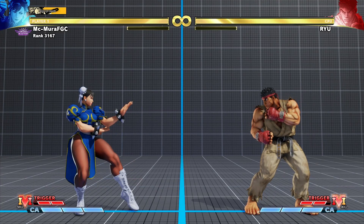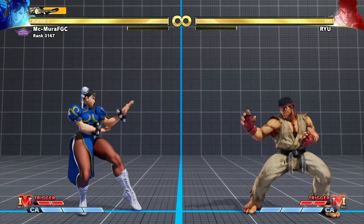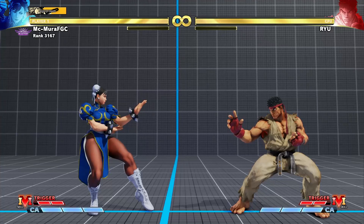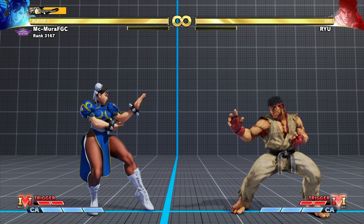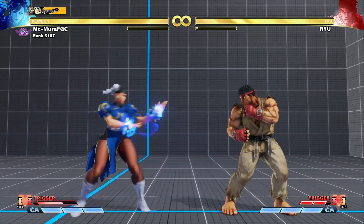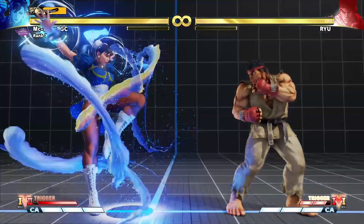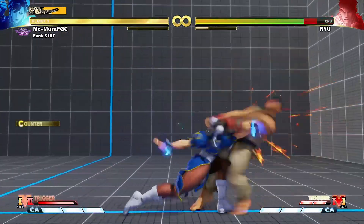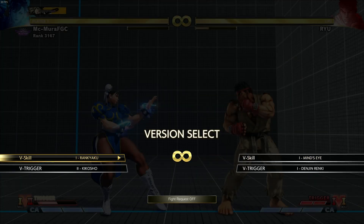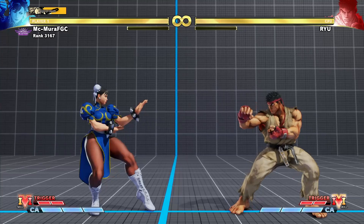Now let's talk about the V-Triggers in Street Fighter 5. V-Triggers are the comeback mechanic in this game, and they are very different from character to character — it's not like a super move. Each V-trigger is unique. For example, Chun-Li's V-trigger 1 is an install that buffs her frame data on hit and gives her access to new properties. Her other V-trigger, Zaki Kosho, gives her a new special move with new combo routes and interesting sequences on block. Both are completely different, and they even differ in how much V-gauge they require to activate.